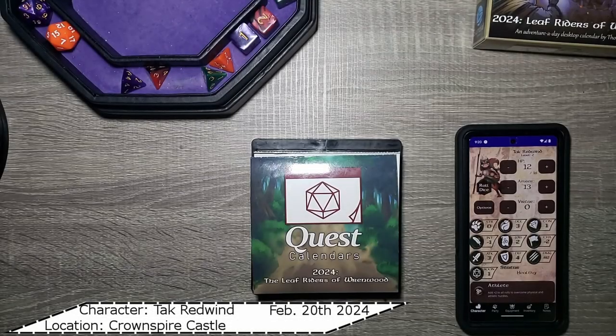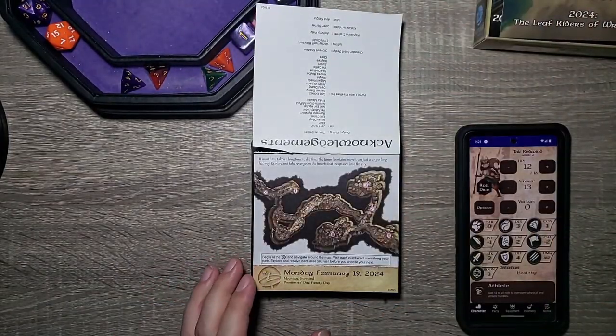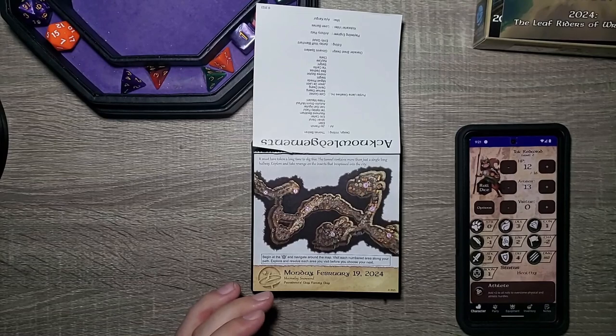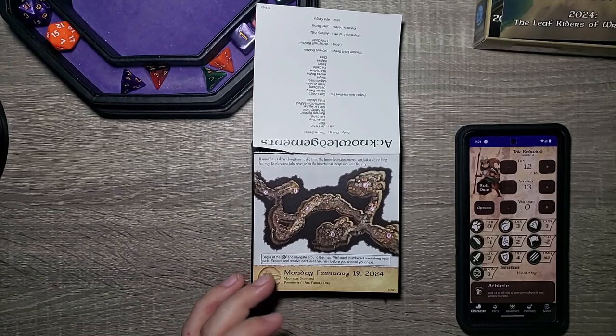Hello everyone and welcome back to our Adventure Day quest calendar from Sundial Games 2024's The Leaf Rinders of Renwood. If you remember what happened yesterday, we found ourselves down the tunnel and exploring their little cavernous area. We did two natural ones and completely didn't do anything, as well as didn't kill an unsuspecting insect. But if you've missed it, go ahead and check it out — the link should be up above to see what happened yesterday.